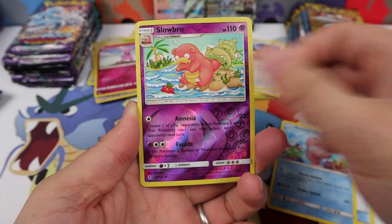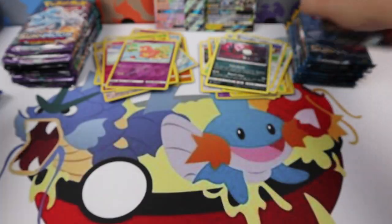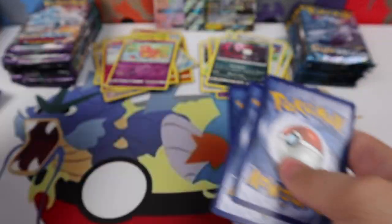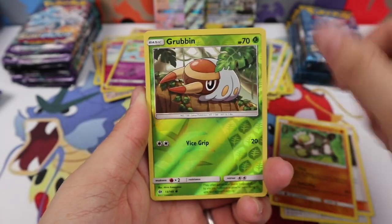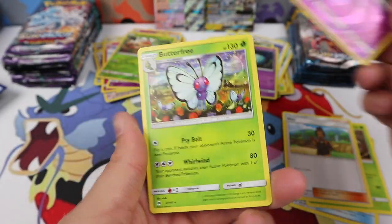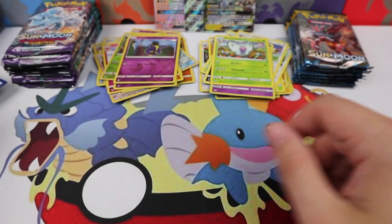Stoutland Regular Rare. Vanillish, an Enhanced Hammer, a Luvdisc, Slowbro, and a Honchkrow. A Spinda, Elyma, Passimian, Grubbin Reverse, and a Toxipex Hollow Rare. We have Rare Candy, Pinsir, Hawlucha, a Cosmog, and Butterfree — little old Butterfree.